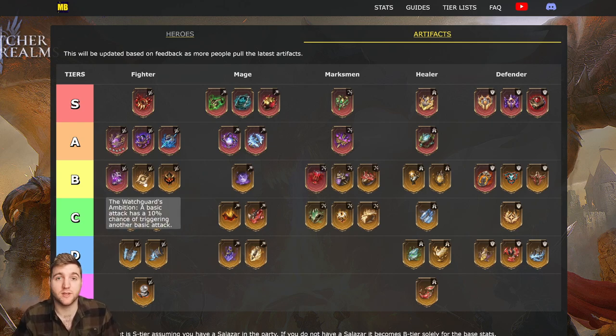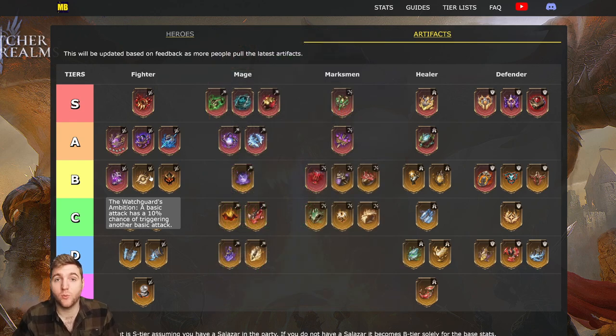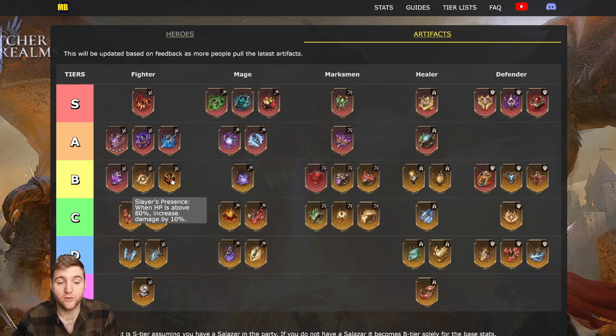The next two at B-tier are both Legendary — the best fighter legendaries in the game: Watch Guard's Ambition and Slayer's Presence. Watch Guard's Ambition gives a 10% chance on a basic attack of triggering another basic attack. I give it to my Wrath, because extra chances of triggering attacks is really good — especially on heroes with incremental attack bonuses, like Wrath's passive Soul Basher. I also used it on Arrogance for a while. Slayer's Presence increases damage by 10% when HP is above 80%; if the hero is unlikely to drop below 80%, Slayer's Presence probably wins out.